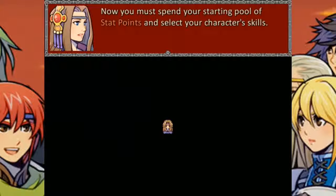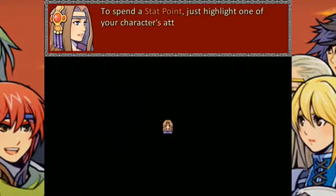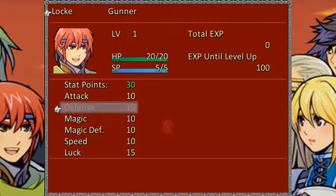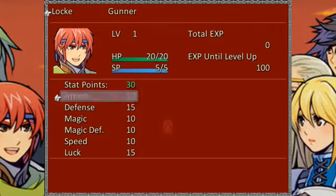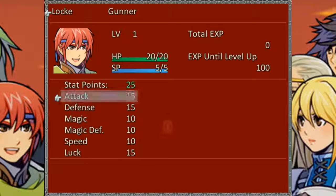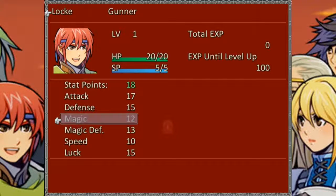Now you must spend your starting pool of stat points to select your character's skills. To spend a stat point, highlight one of your character's attributes and press either Enter or the left mouse button. That's kind of annoying — Enter as in the confirm key. 17 feels good. A little more magic defense, a little bit of magic.